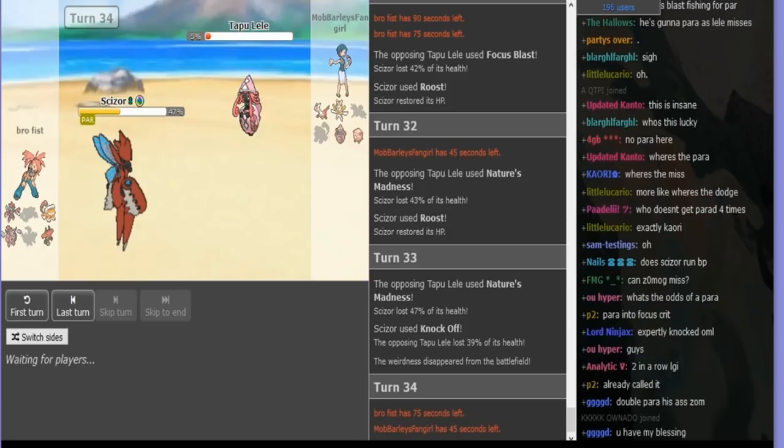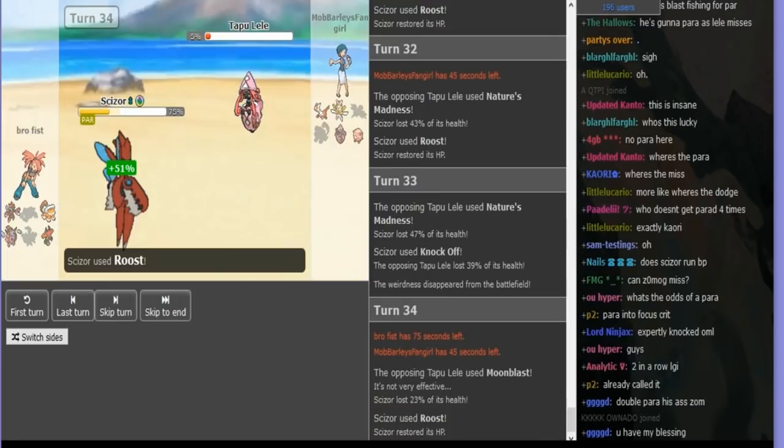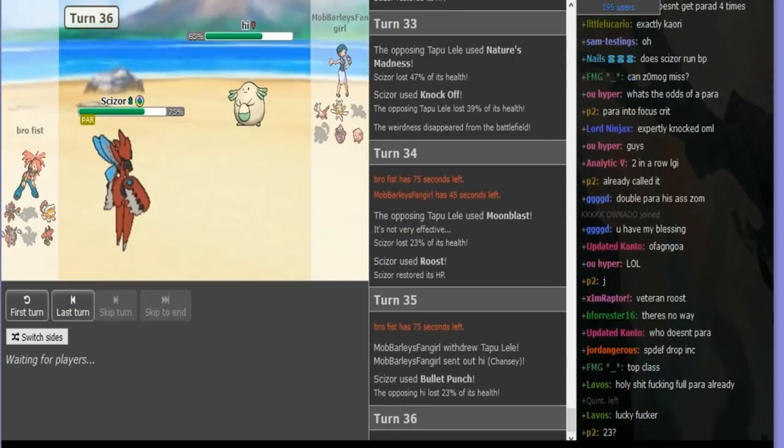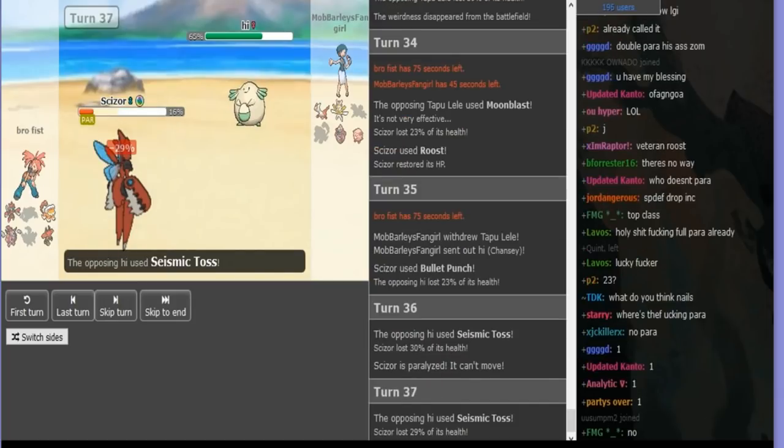So I'm gonna Moonblast one more time before switching into Chansey. But he does get another Roost, so I'm gonna go Chansey next turn — cause I know I'm gonna have to Seismic Toss it and there's no reason not to. Still hasn't full-para'd yet, surprisingly. Seismic Toss is gonna do 29. And yeah, I'm just praying for the double para.